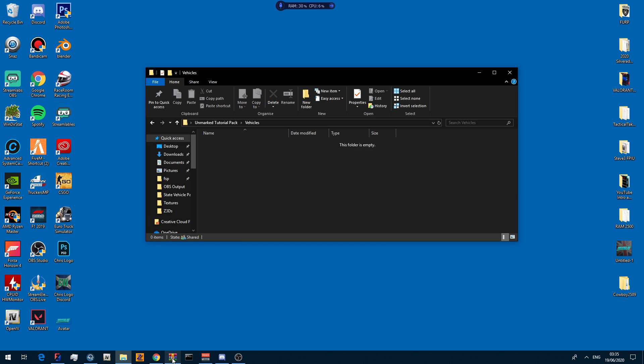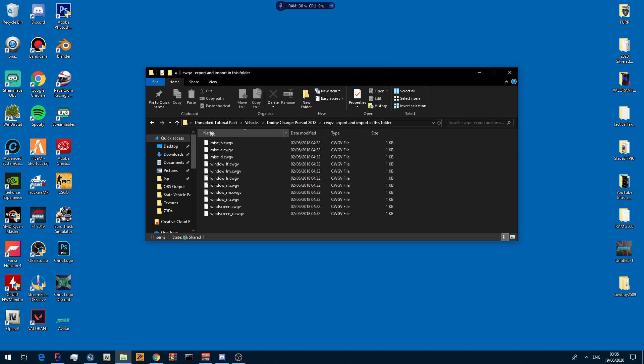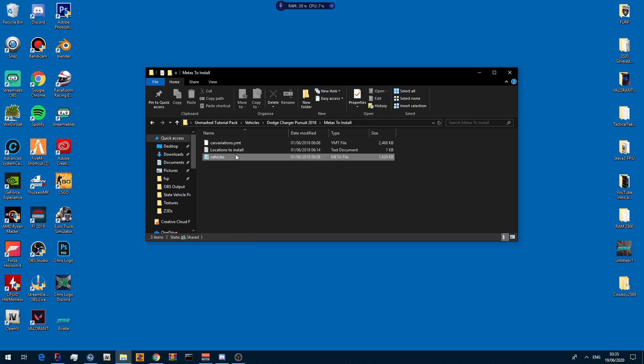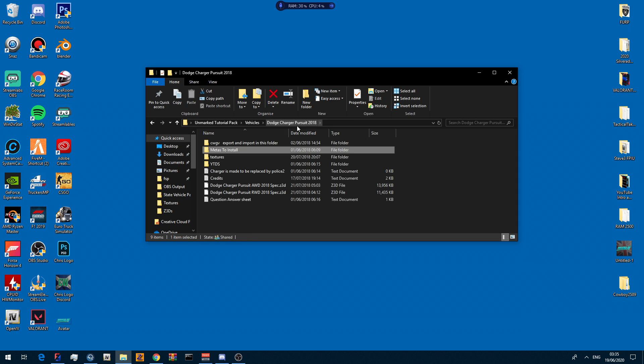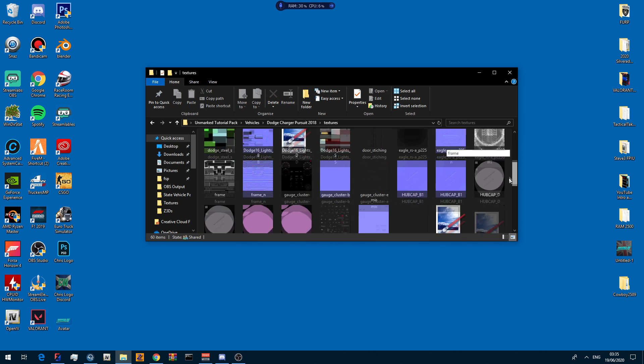Inside the vehicles section we put the vehicle here — dot Dodge Charger 2018 Pursuit. Inside we have loads of different things. Not all vehicles you get will look like this, but we have the YFT file, and meters you can use like the custom line. If the model you download provides vehicles dot meters and car variations, make sure you use them because they're there for a reason. We also have the texture file in case you want to edit any textures individually.